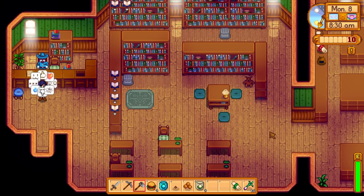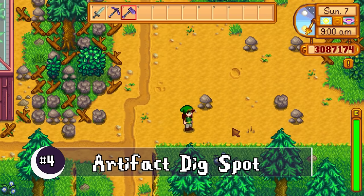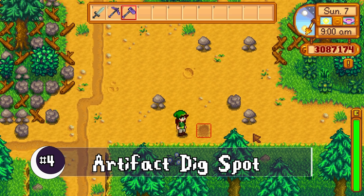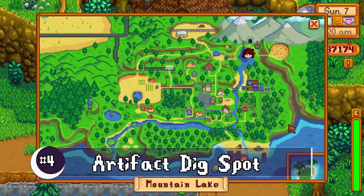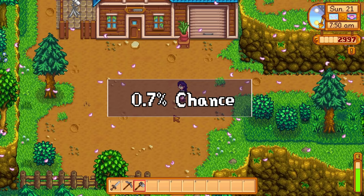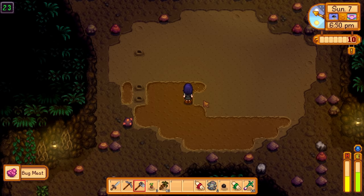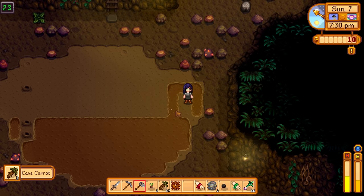Of course, you'll need to find that artifact first. As an artifact, this item can be dug up from artifact spots — but not every spot will do. While looking for dino eggs in the mountains, quarry, and bathhouse area, those artifact spots have a 0.7% chance of giving you the ancient seed. You can also get it from an artifact spot in Cindersap Forest. Sadly, the mines' tilling spots are not one of the valid locations.